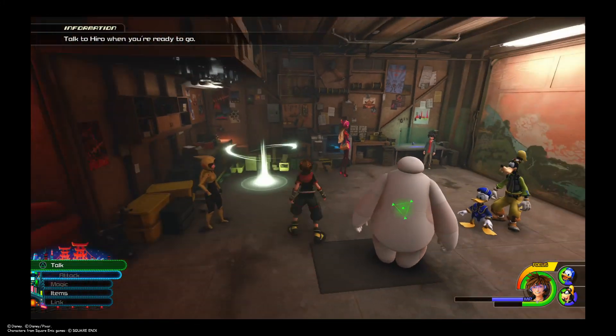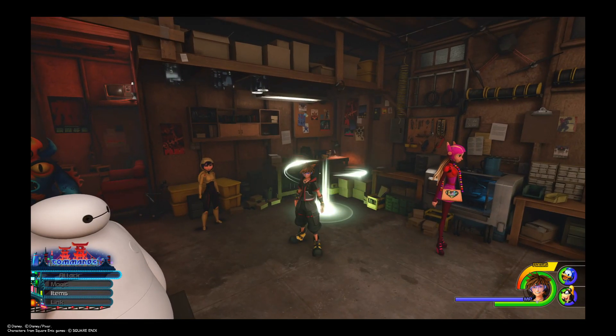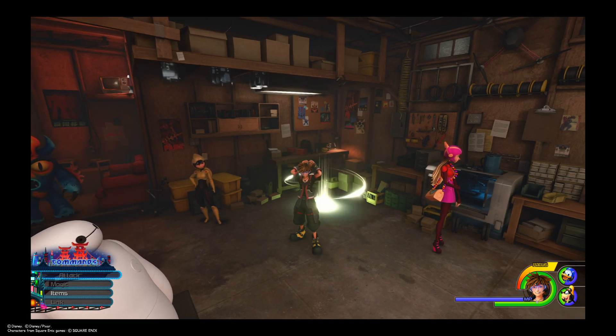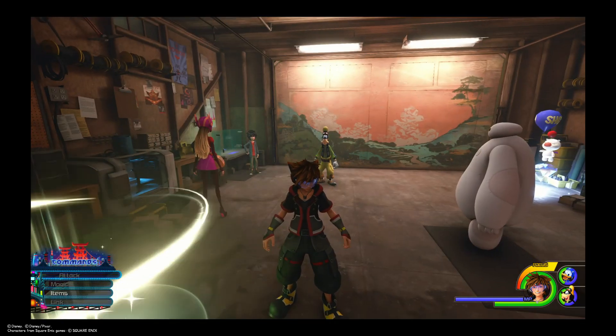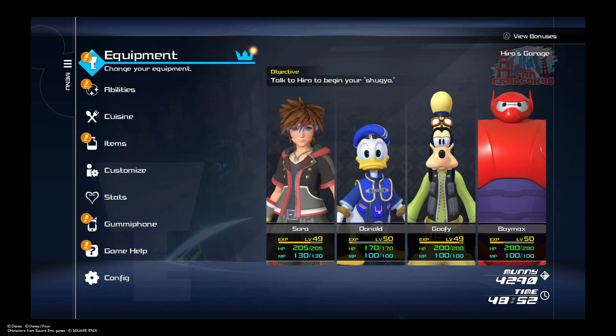I'm going to speak with the Big Hero 6 crew or attempt to. But first thing first, I'm going to make an impromptu save, and then I'm going to explore the Big Hero 6 secret hideout, which I think is a hero's garage or something. I don't know — we'll call it the Big Hero 6 secret lair. So we're going to see here what's going on.